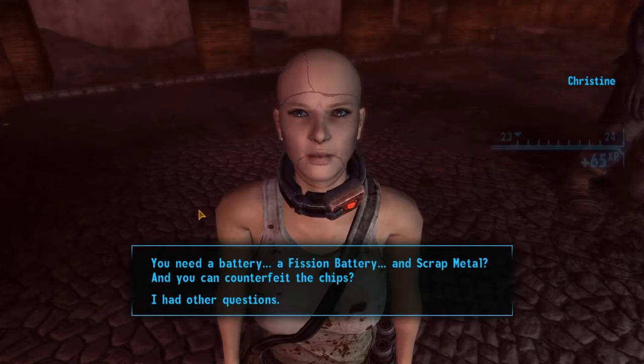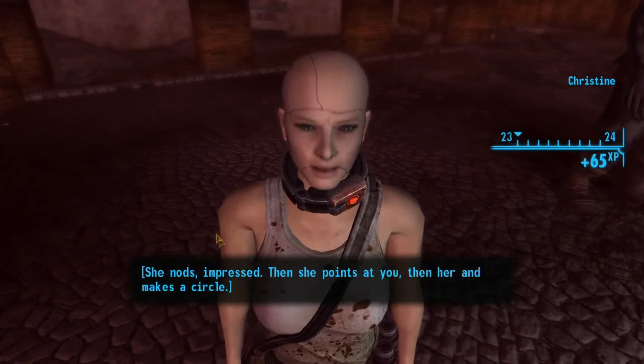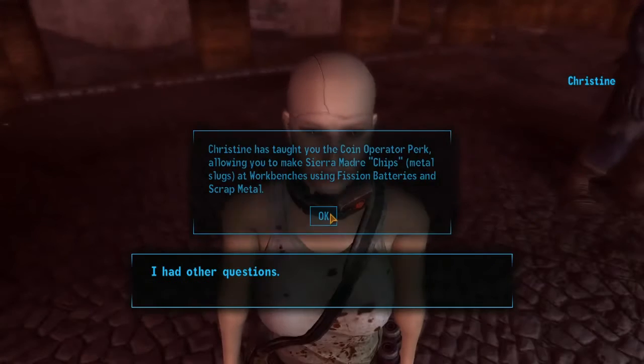With Intelligence 6, you get the option that you can counterfeit the chips. Select 'Teach me how to do it' to unlock Christine's companion perk.